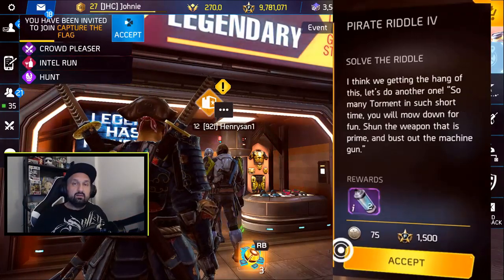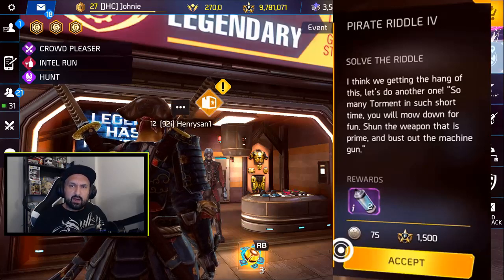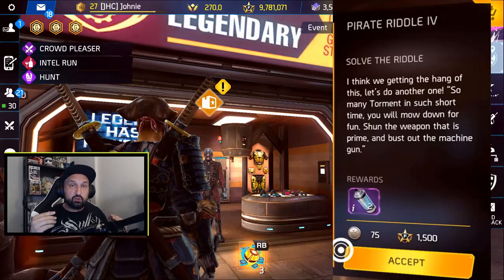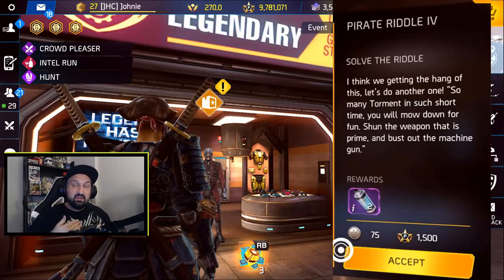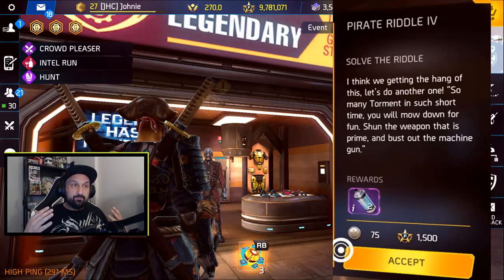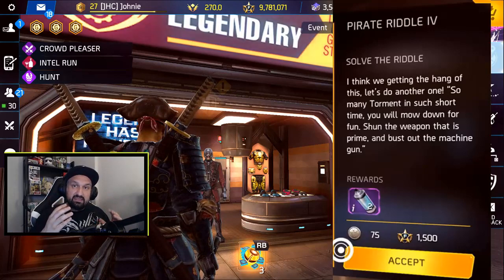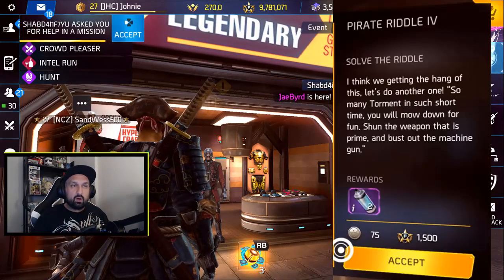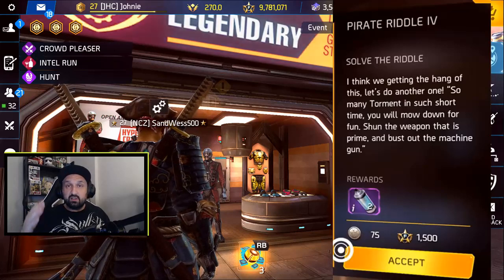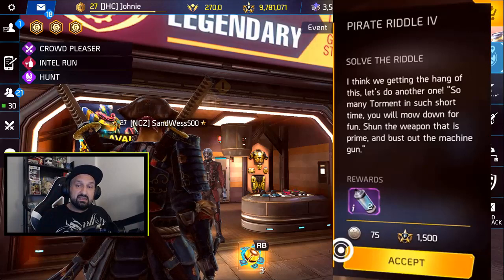After that you get tokens and fame, then riddle number four: 'So many torment in such short time, you will mow down for fun, shun the weapon that is prime and bust out the machine gun.' This means getting multi-kills with machine guns. Go somewhere with lots of enemies grouped together — dreads, blinkers, spiders, or drones in the arenas work well. Shoot into a pack for quick kills to trigger multi-kill. Come back to Pedro and you'll get two more paint cans and 75 tokens.